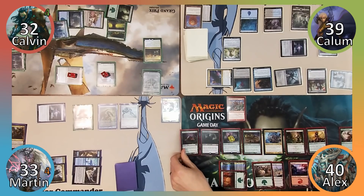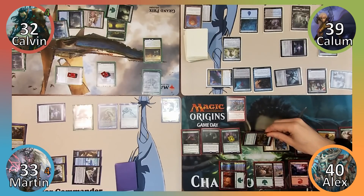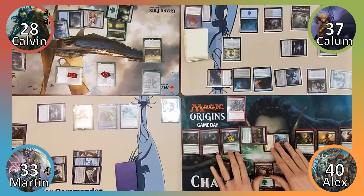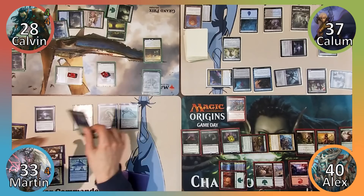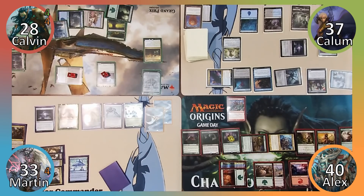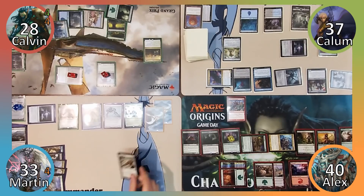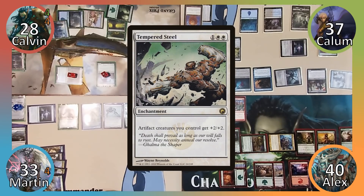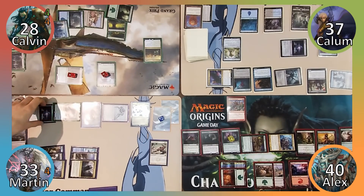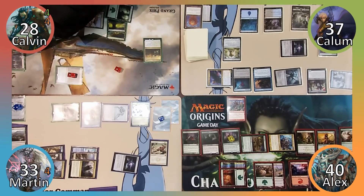Alex casts Scavenging Ooze, then attacks Calavin with his commander and Calum with his Slime. Neither player blocks; Calavin takes 4 and Calum takes 2. Martin casts his commander Brea, Aetherium Shaper, making two 1/1 Thopters and gaining 2 experience counters, then cycles Ash Barons to put a Plains into hand. Martin plays the Plains, casts Tempered Steel, puts two +1/+1 counters on a Thopter, attacks Calum with Memnarch and Calavin with his own commander. Calavin blocks with Experiment 1 and Calum blocks with Tide Drifter.